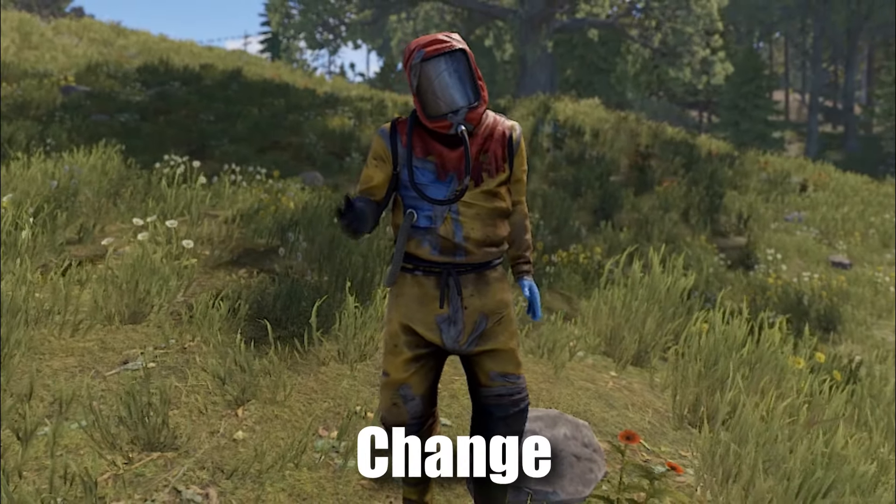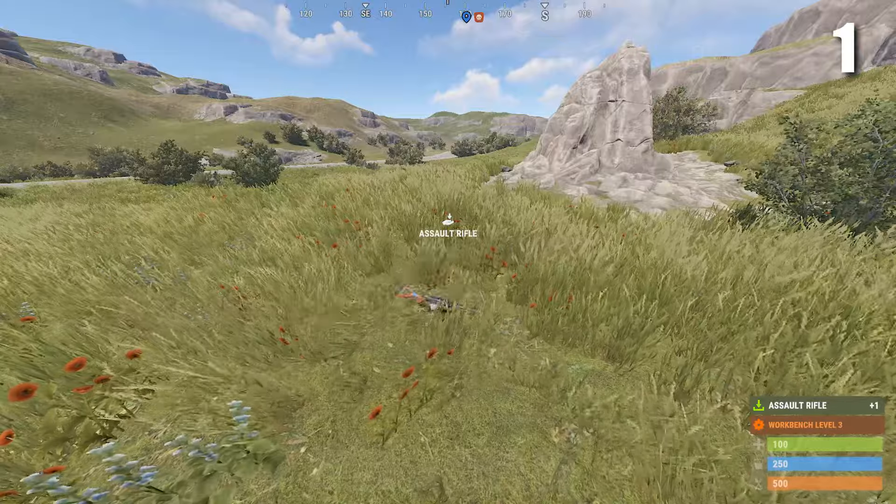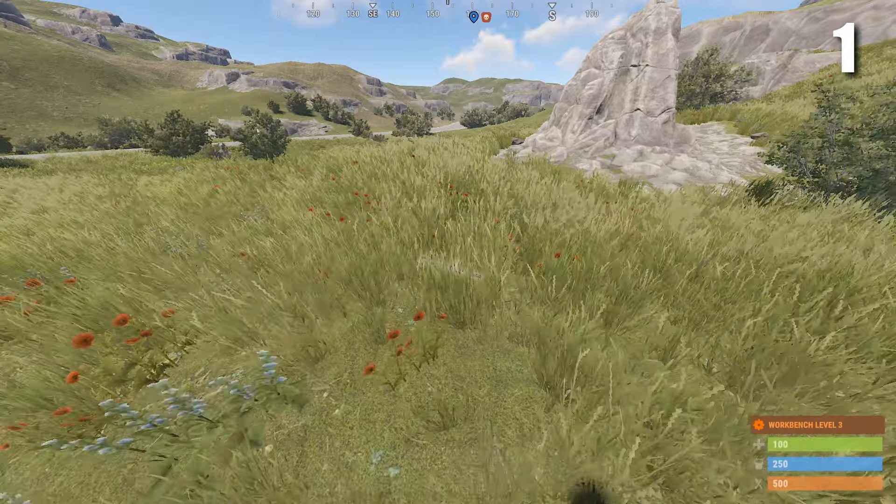Here are 10 Rust settings that you need to change. The first setting you're going to want to change is grass displacement, as when it's turned on it's way easier to find dropped weapons on the floor. Here's what it looks like with grass displacement turned off.